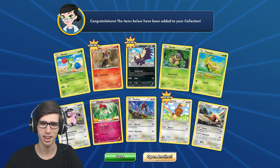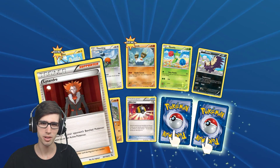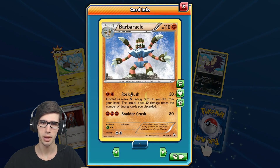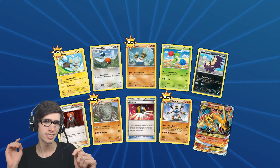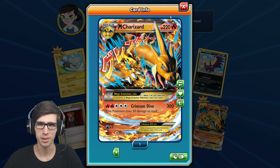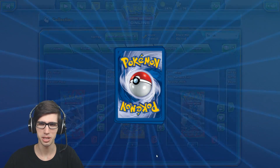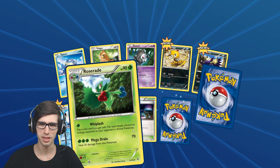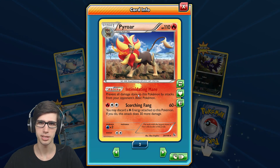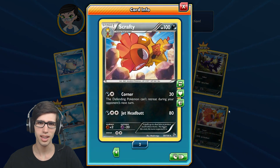We've got a Buneary and a Pidgeot Regular Rare with 130 HP, Clutch and Strong Gust. I love the word Clutch for some reason. So we've got a Lysandre and an Ultra Ball - not a bad pack. Our Reverse Rare is a Barbaracle Reverse Rare with 110 HP, Rock Rush and Boulder Crush. And we got a Mega Charizard EX with 220 HP and Crimson Dive! It's just the regular one, card number 13 out of 106, but we still got a Mega Charizard Y - that's pretty solid. In the next pack we have a Magnetic Storm, a Pyroar Reverse Rare with 110 HP, Intimidating Mane and Scorching Fang, and an Ace Trainer Regular Rare with 100 HP, Corner and Jet Headbutt.